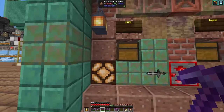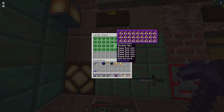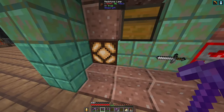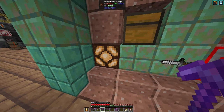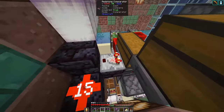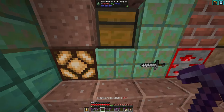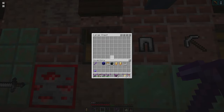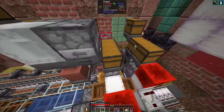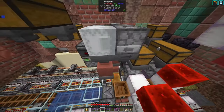I have two inputs. I have an input for fuel, where I put in shulker boxes of blaze rods from my fortress farm. This lamp will show me if I still have enough fuel — there is a second chest behind that buffers the shulker boxes. I have an input here where I mainly put in shulker boxes of stuff that I want to smelt, and this is a shulker box splitter.